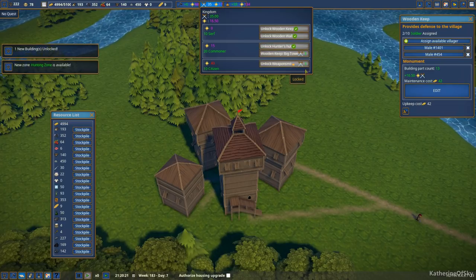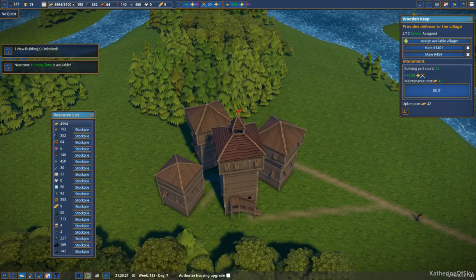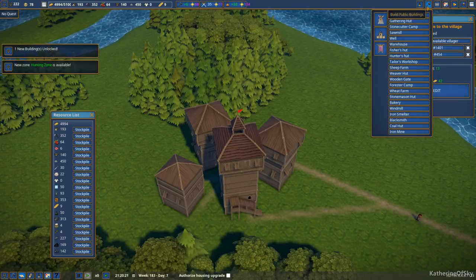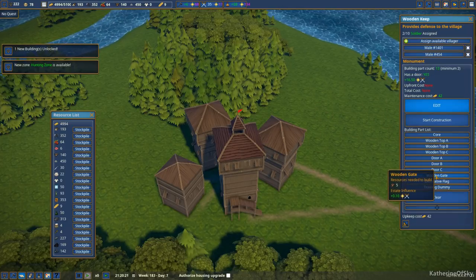And then we need to unlock the wooden keep big tower — coming soon, so we can't even get that yet. The weaponsmith doesn't say coming soon though. So I guess if we get 40 splendor... That's a lot of splendor to get, with paying this much for it.